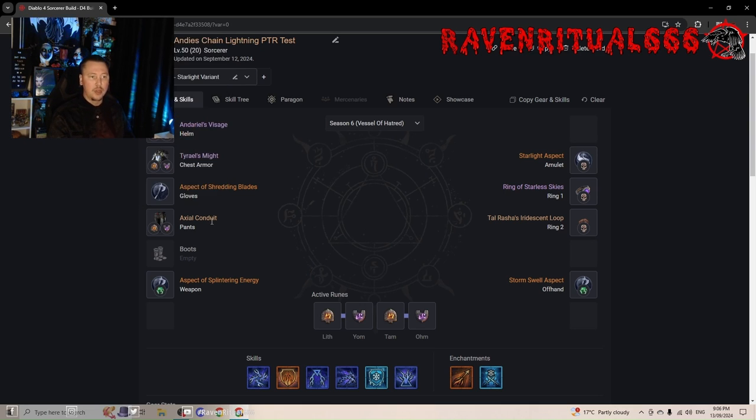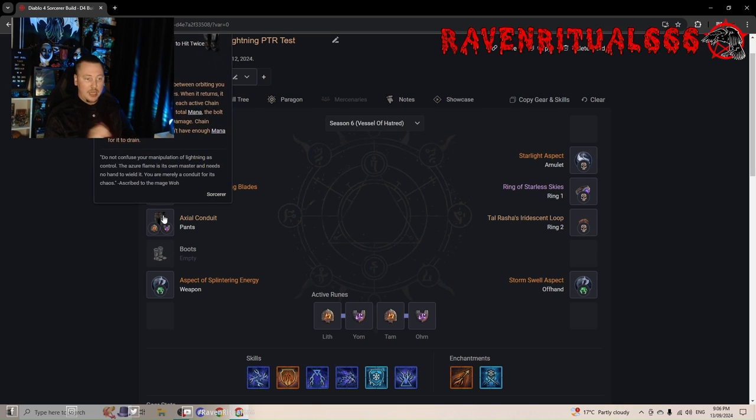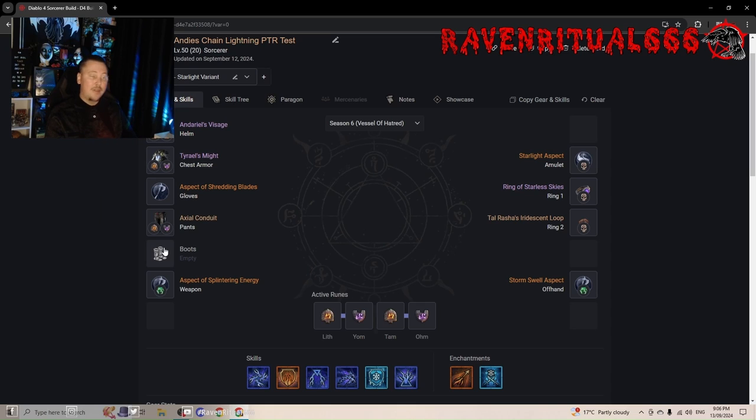Amulet/Axials are super important. You want to masterwork Ranks to Chain Lightning. This build that you've seen push Pit 80, 86, and 90 with non-perfect gear — we're only scratching the surface. That's what makes Chain Lightning absolutely powerful for Season 5 going into Season 6.